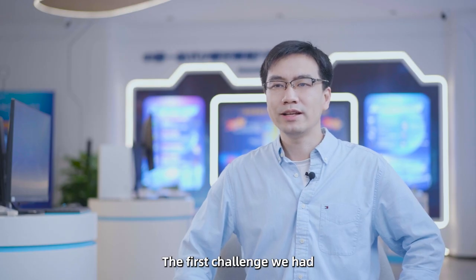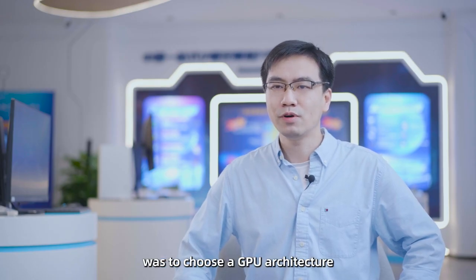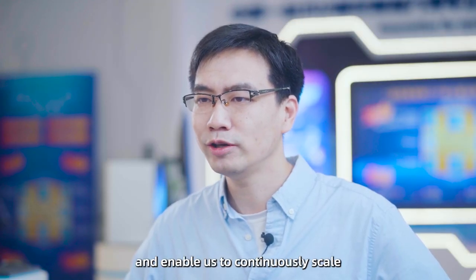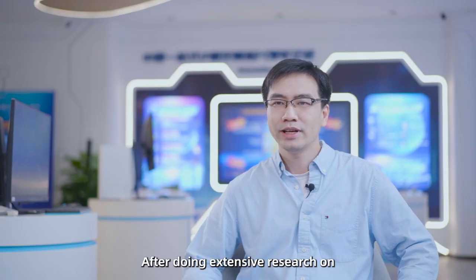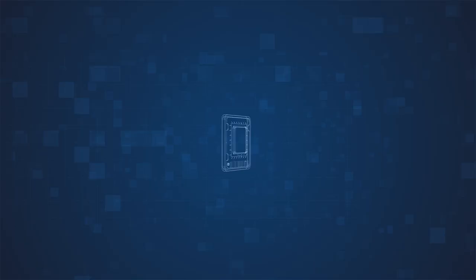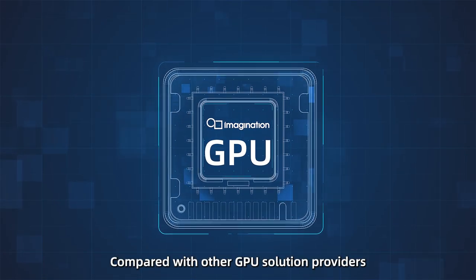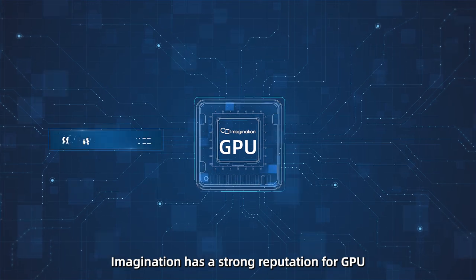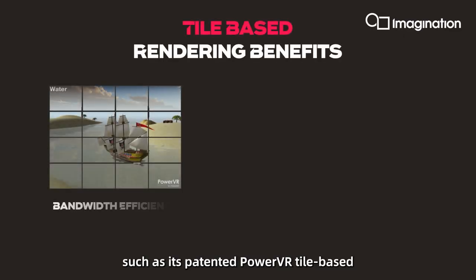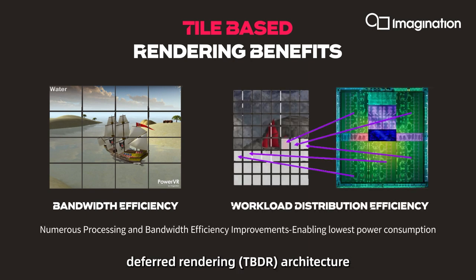The first challenge we had was to choose a GPU architecture that could meet cloud gaming requirements and enable us to continually scale. After doing extensive research on multiple architectures in the market, we eventually chose Imagination. Compared with other GPU solution providers, Imagination has a strong reputation for GPU rendering innovations, such as its patented features.